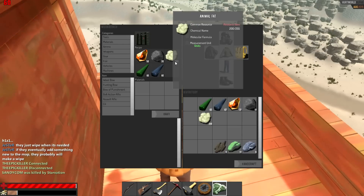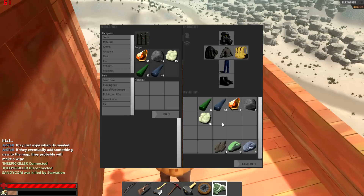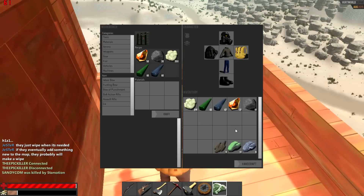Probably one of the hardest things to gather is 200 animal fat. This is a fairly common resource item, but you can only get fat by killing boars. Boars are currently the only animals in this game that will provide animal fat, which is needed for crafting C4 and many other items such as wall torches and simple torches.